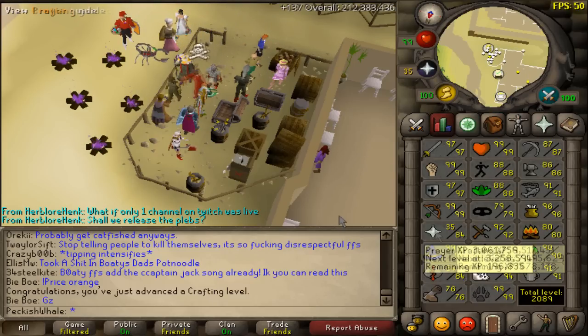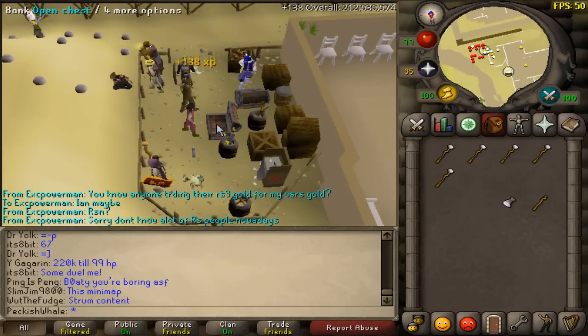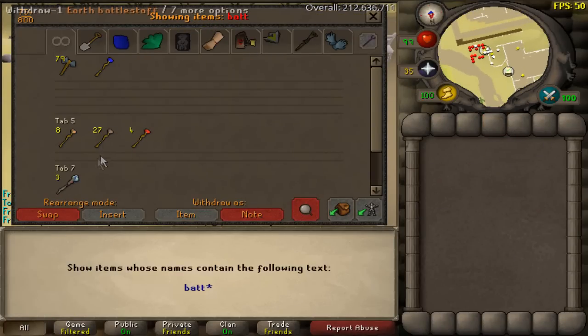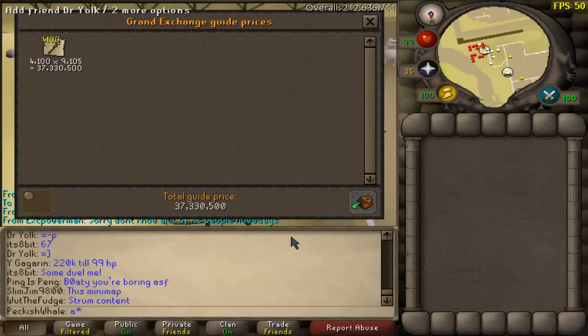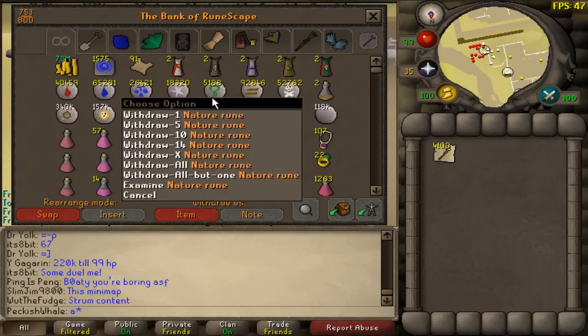We're not getting 93 crafting with this batch. There we go — we have created a savage amount of air battle staffs. 37.3 million total.